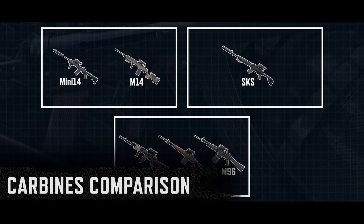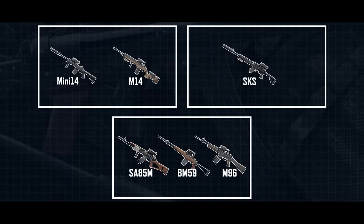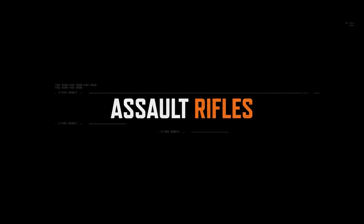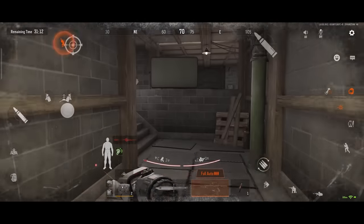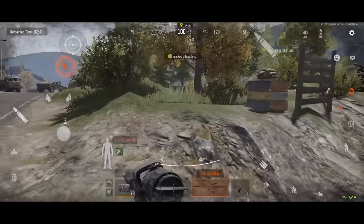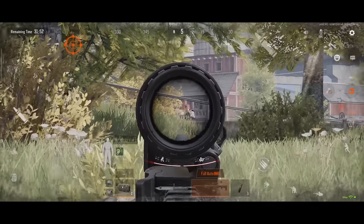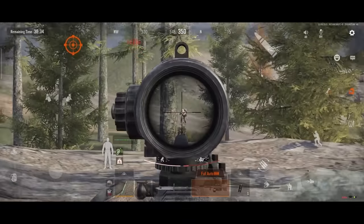Carbines can be roughly divided into three tiers based on their price and damage-dealing ability. Assault Rifles are the most versatile and frequently used weapon in Arena Breakout. They can adapt to various scenarios and maps, and are effective for indoor close-range spraying, outdoor standoffs, and long-range sniping.